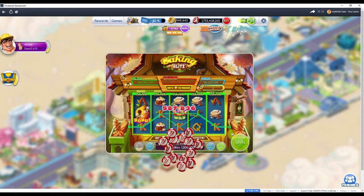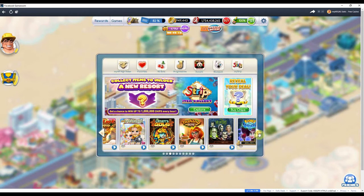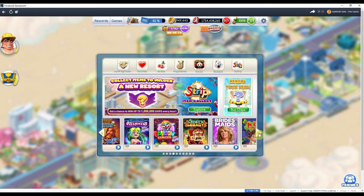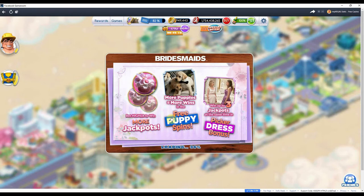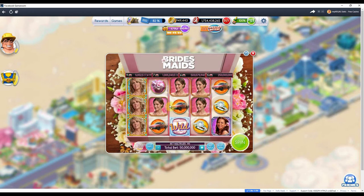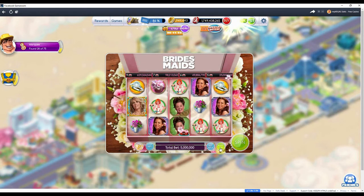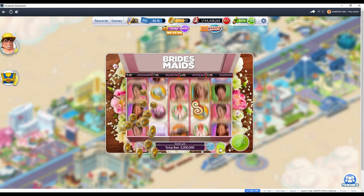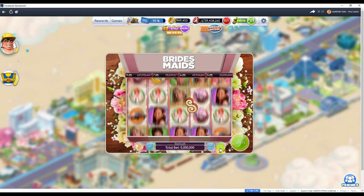Let's go ahead and try a different game while we're in here. Bridesmaids — that one's usually pretty good to me. And there are puppies, so you know, can't beat puppies. Let's go ahead and auto spin it. They have little jackpots you can win just by having a bunch of cakes put together, so that's pretty awesome.